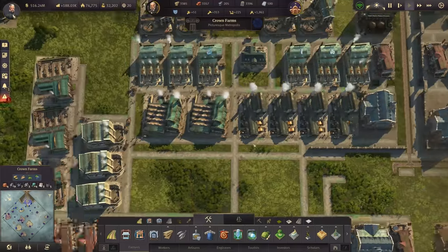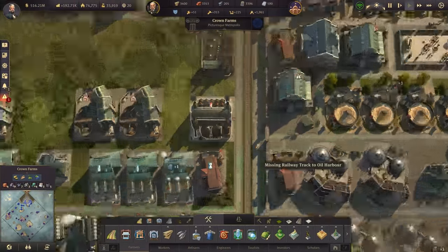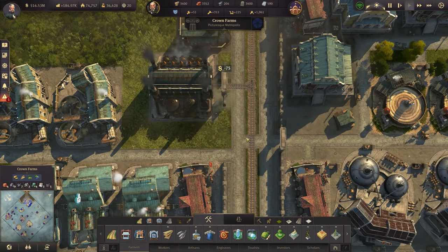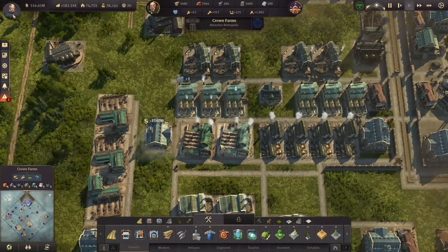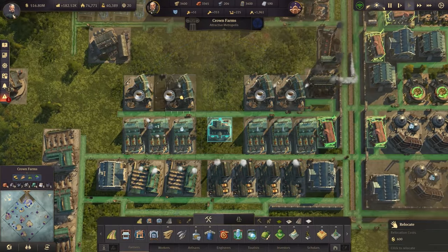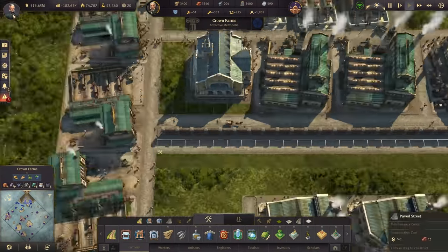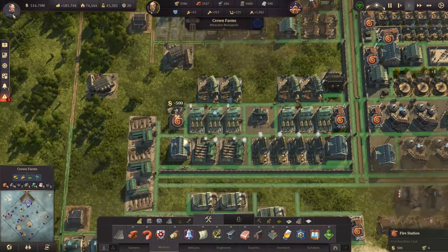So before we get into the actual logistical side of things in Crown Farms, I've been busy at work on an overhaul. I said I was going to clean up the farmers, and they're all gone — I've relocated them over to the island lake, and I also cleaned up some of the factory. I've got that in a timelapse for you. We'll jump straight into it right here and then afterwards start plotting out what we can do to get these souvenirs made over in Crown Farms and delivered back to the old world.